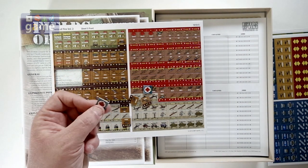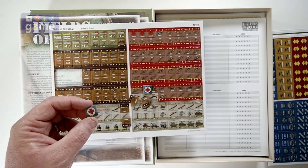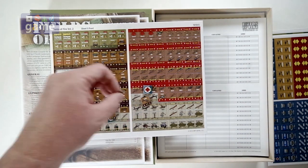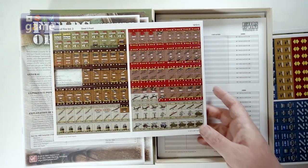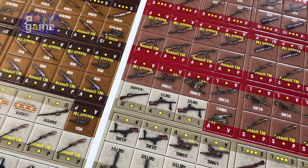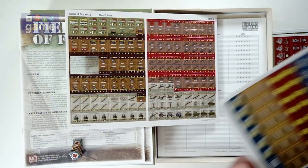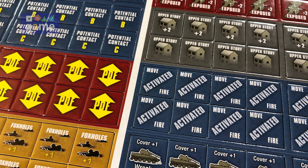So that's good news, because it's not the corner of the counter that causes the problems — it's the little dog ear that comes off of it. So there are five sheets of counters. Just like Fields of Fire, you're going to have counters for the Americans and then separate counters for each of the opposing armies.